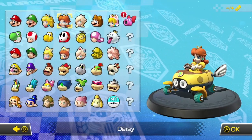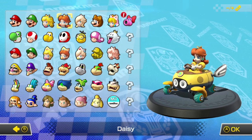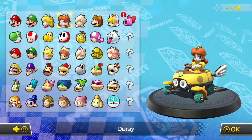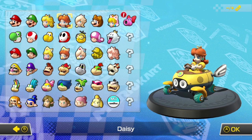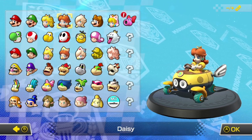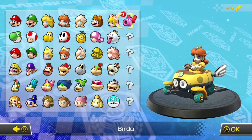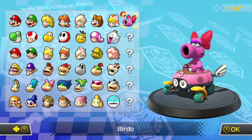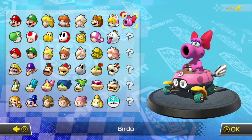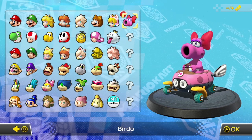We have a new character, and I'm actually really surprised at how they're adding the new characters. Is this confirmation for how many characters we're getting? Are we getting 5 more characters in future waves? So here we have Birdo. Who would have thought that Birdo was going to be added as DLC? I didn't think they were going to do it, but here we are.